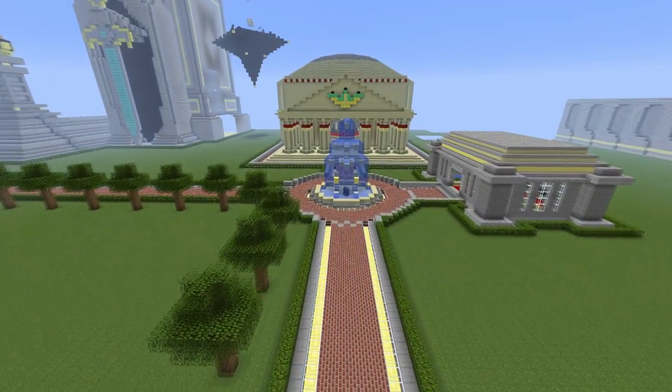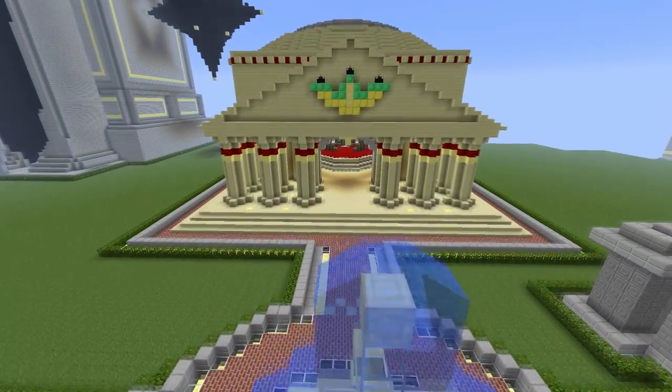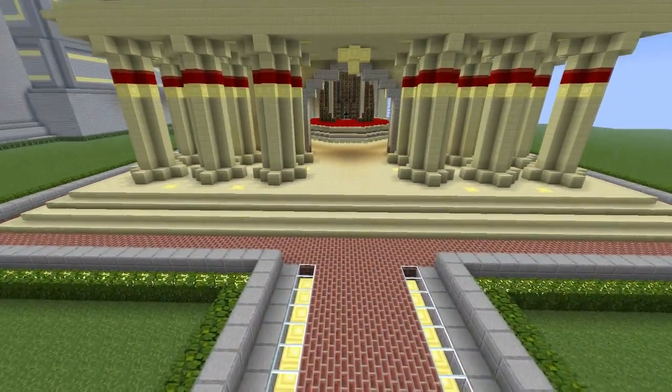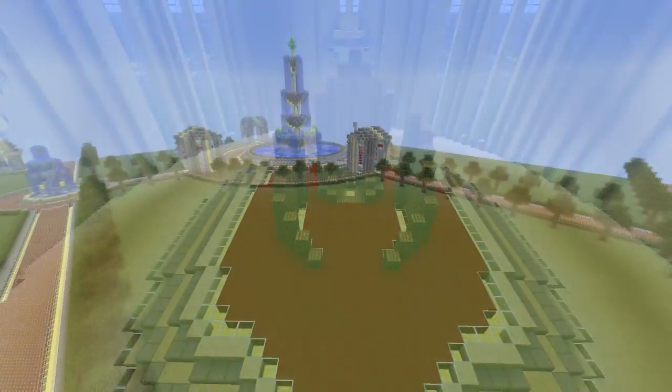On the right here we have the free storage space where you can find chests to store your stuff. And in front of you is the enchantment temple, which allows you to go in and enchant your items up to the maximum level of 30.